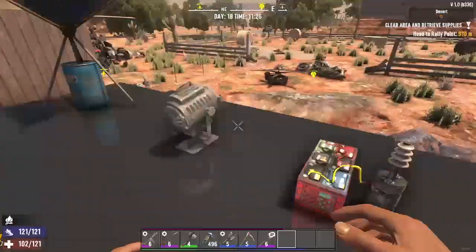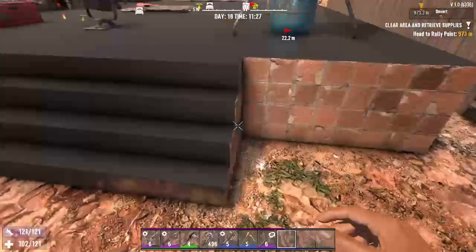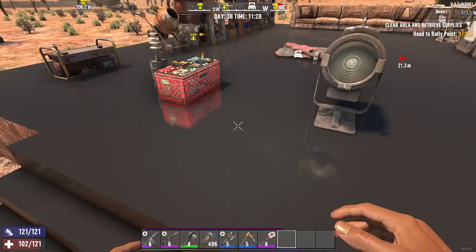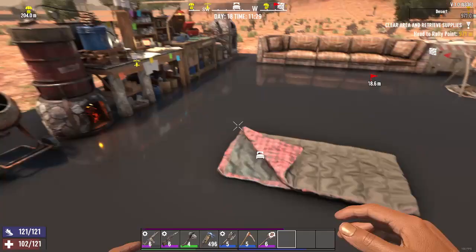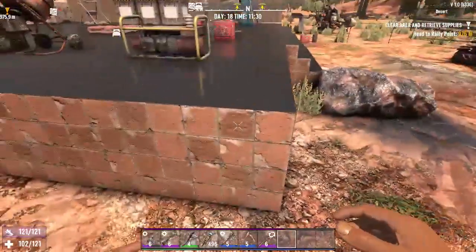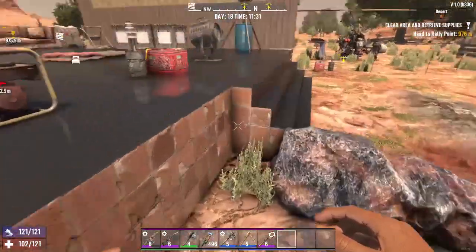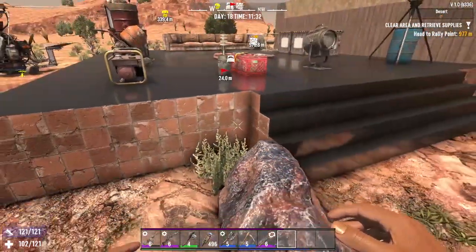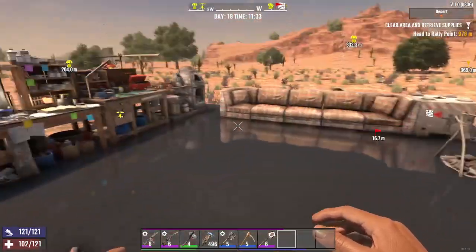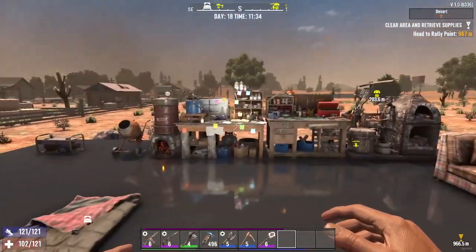You can get your paint and kind of paint it in all different designs like I have here. I have it set to a black television screen because I like the shine it gives. I have the outside painted as a brick. It's a nice way to get your base to look nice, but still have the security of the higher tier blocks. And that's how you get your paint in 7 Days to Die.